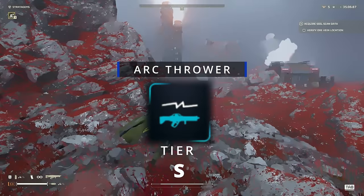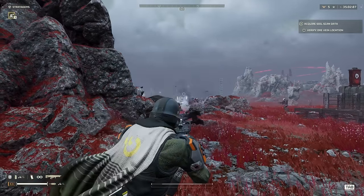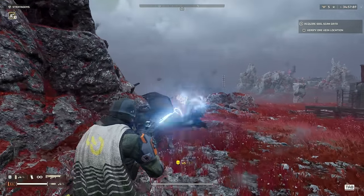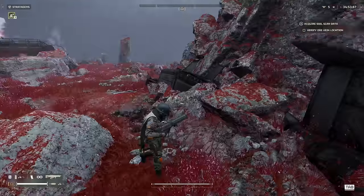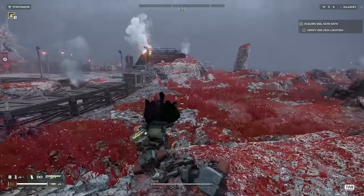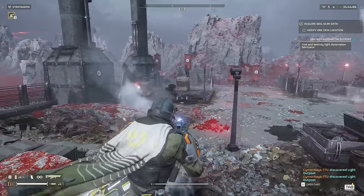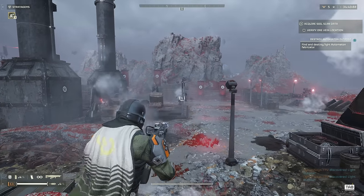Arc Thrower, S tier. This weapon might be the best for clearing the battlefield quickly when it comes to lesser and medium-sized enemies. Where it will struggle is against the heavy enemies — the tanks, the hulks, and the turrets. Some of these it can't even damage. Now before you start smashing the comments, yes I'm aware that currently the tesla weapons are bugged and will cause the game to crash, but I'm not going to let that bug influence my tier list because eventually it will be fixed.